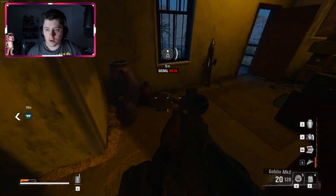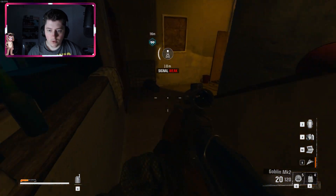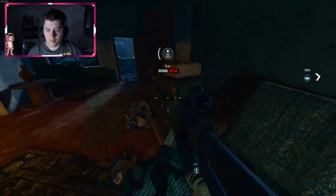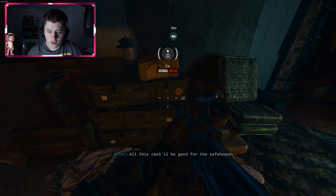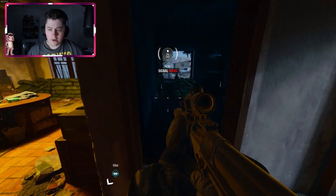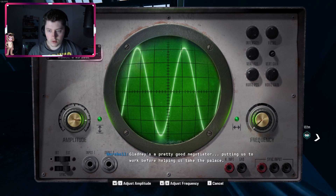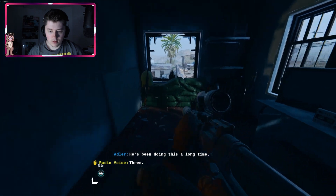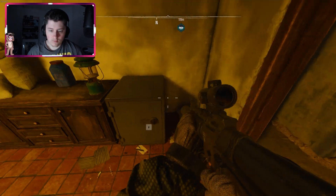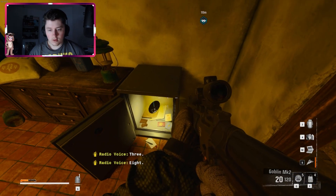There's something here we can get some sort of code for. We're going to have to look for some sort of code — might be slightly annoying, but we'll see. 6511 — is that 6511? No, 651. I don't think that's going to be the code. Tune radio? Okay sure. 2-3-3-3-8 — 2-3-3... 3-8 — oh holy shit!